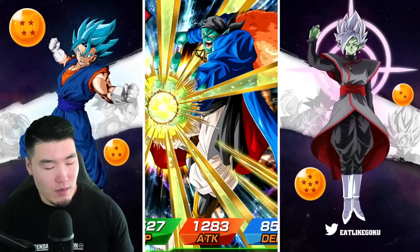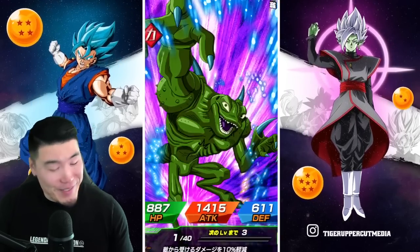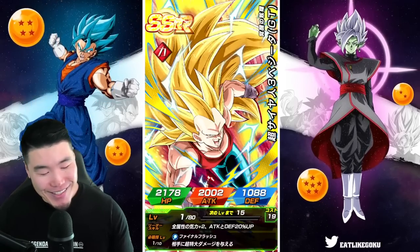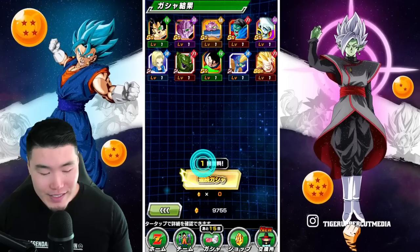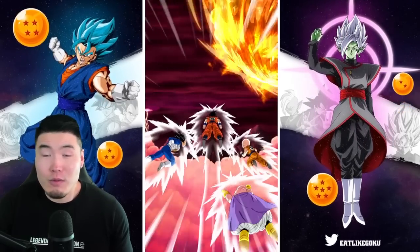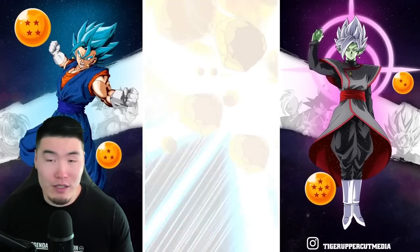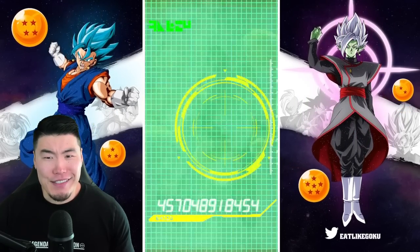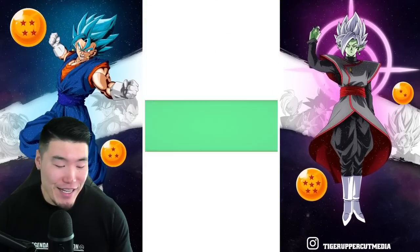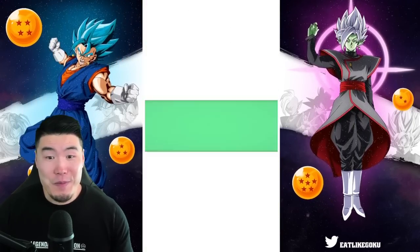That one was a bit of a rough time and overall I gotta say these summons have been not the greatest, but hey — we've got a lot of stones still. I'm definitely not hurting for stones. If you guys are confused about why I have so many stones on this banner, it's because I had a subscriber hit me up and offer to send me a JP account with the transfer details. He had a good JP account with a lot of stones, so I said sure. I was not expecting the number of stones on the account — it started with 10,750 stones and now we're down about a thousand. But we still have plenty of stones to play with.